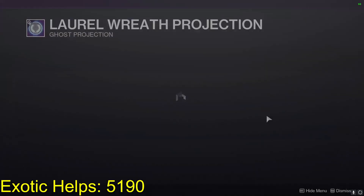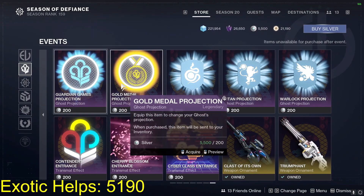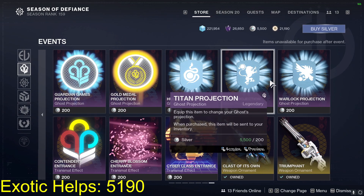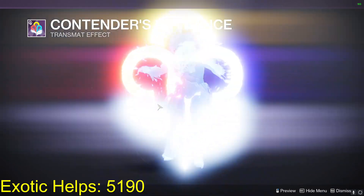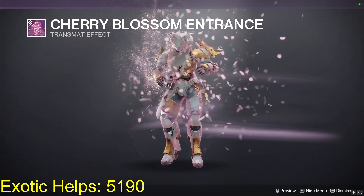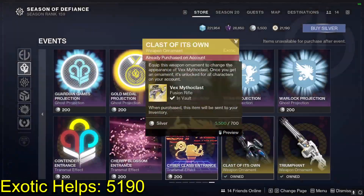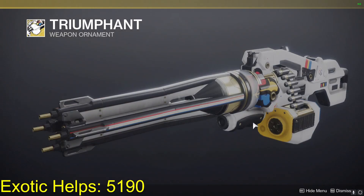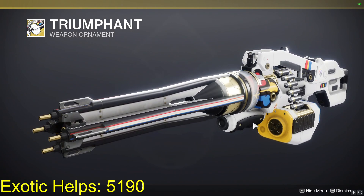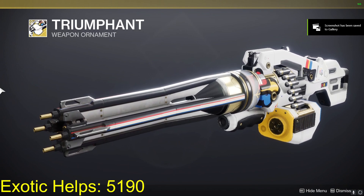Projections, more projections that you can just see by hovering over them. Another transmat effect. We saw the Vex one that's in the Bright Dust, as well as the Air Repairing ornament. That's gonna be it for Guardian Games this week — we'll see you all in the next one. Peace.